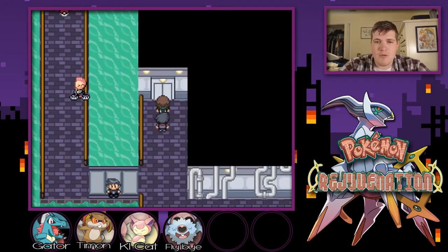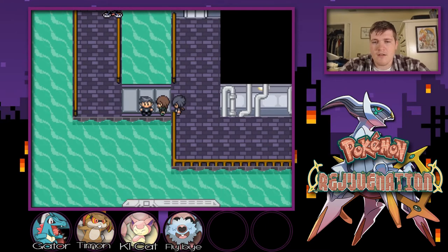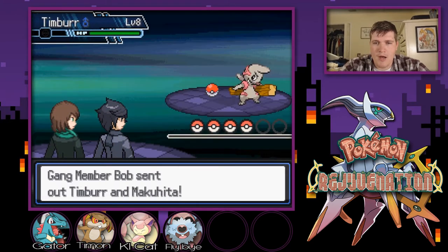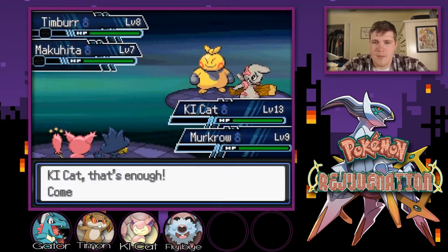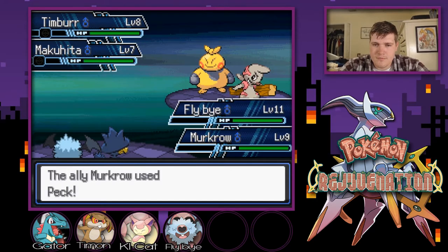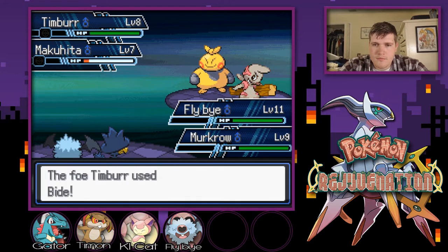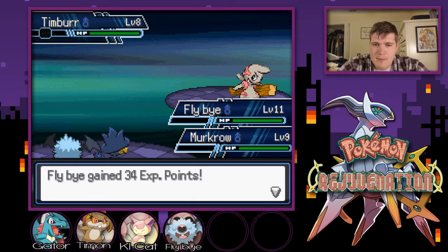So last episode we came up here, the gym leader Venom went in and the door closed behind us. We have to find the generator room, which I believe is on the further right of the map. Going this way to get some new battles first. I've got to get Ki-Kat out of there — sending out Flyby. Hopefully they don't have Rock Throw or Rock Slide. Taking down a Timber with Gust. You take out the Makuta, and I'm going to finish off the Timber. What a Gust!